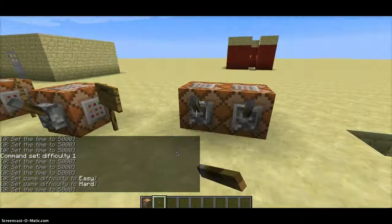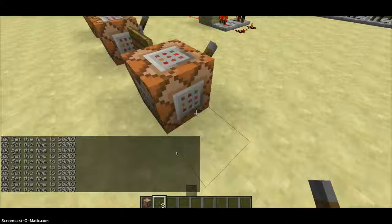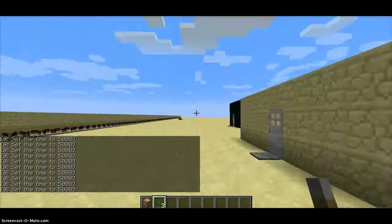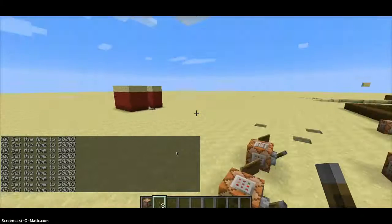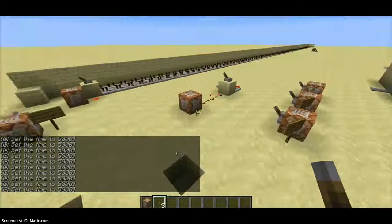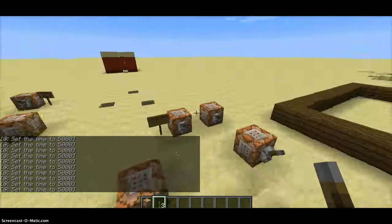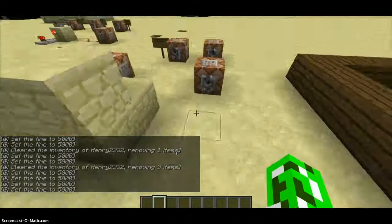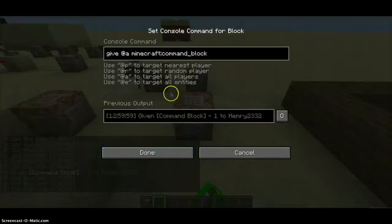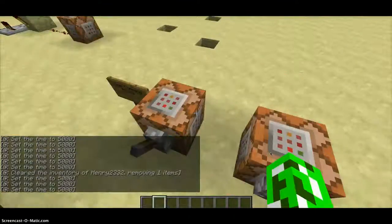So that wraps up the video. In the obsidian house I showed you how to name command blocks. I also showed you how to kill players, use redstone clocks, set daytime, switch game modes, set difficulty, and use the clear command. And here's the give command again: give @a a command block using 'minecraft:command_block' — you have to use 'minecraft colon command underscore block' for some reason.